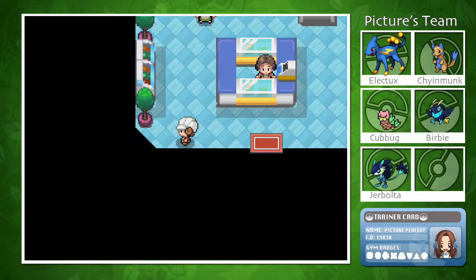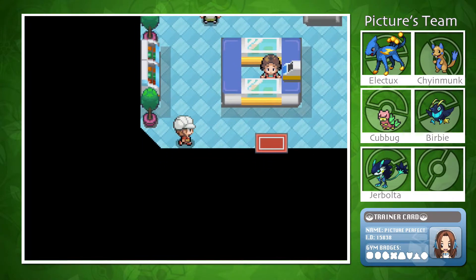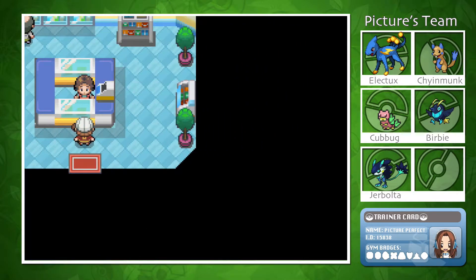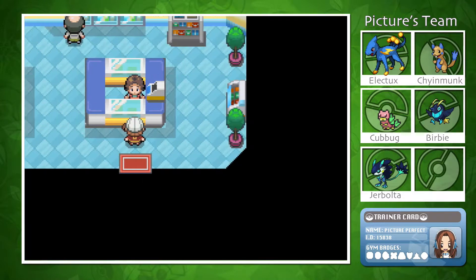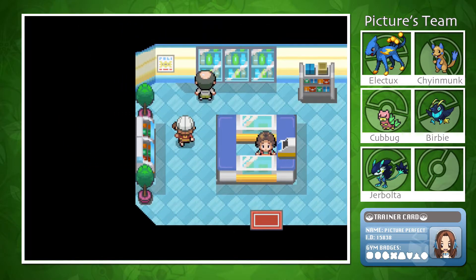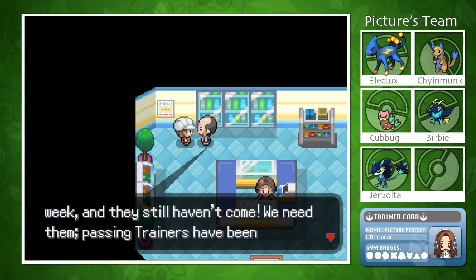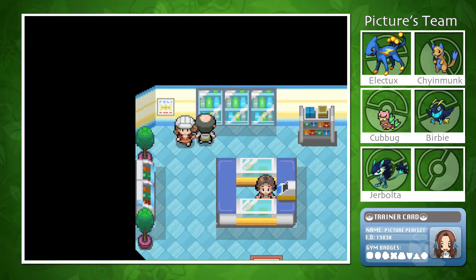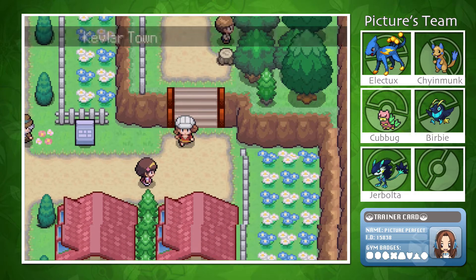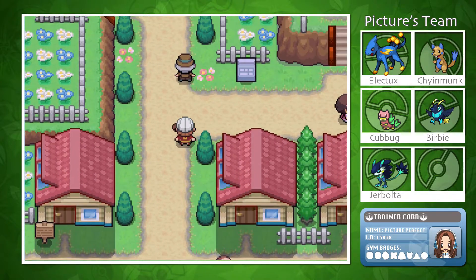The delivery man just vanished when we went into the shop screen — did anyone see him disappear? Inside the shop, someone mentions they filed an order for Great Balls last week and they still haven't come. Poké Balls are fine for our needs right now. I also note that the bike repair shop is a separate building from the one I just entered.